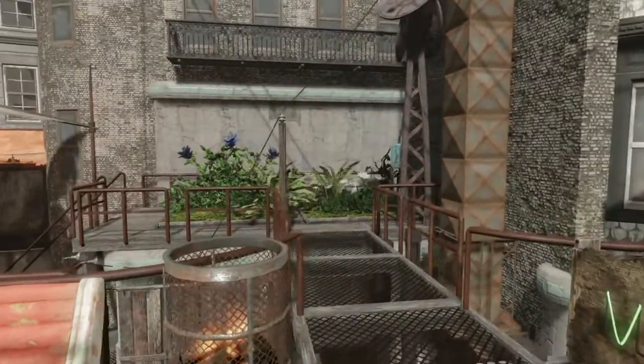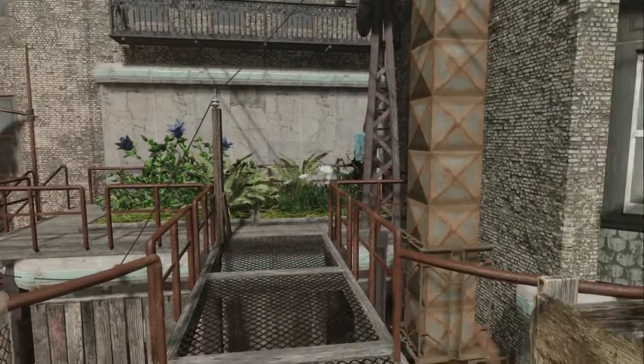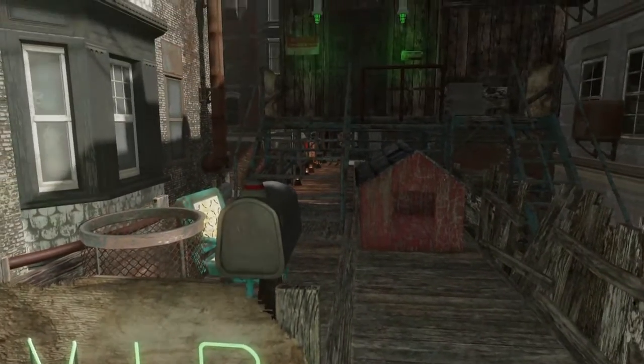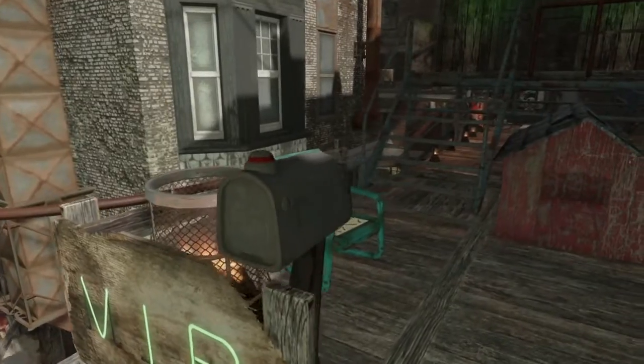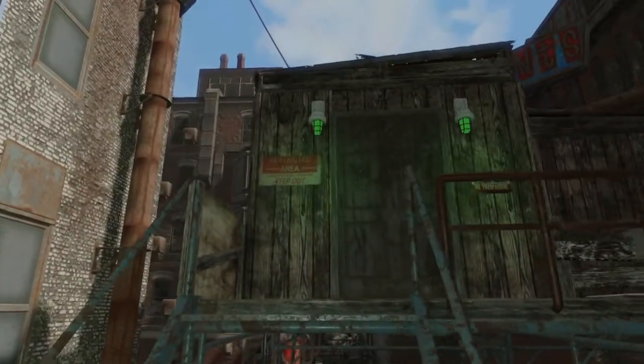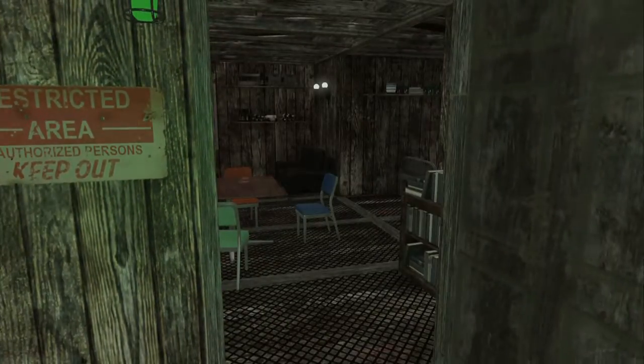Over there we've got a nice little garden. I want to put some mutated ferns down — I think that would be quite nice. And then here is my pad. We've got a little letterbox, just because, and space for Dogmeat. We've got some green lights. I did want a green door but annoyingly it opened the wrong way.